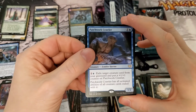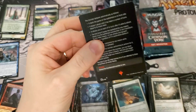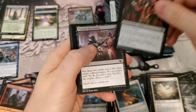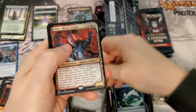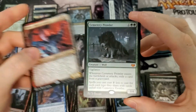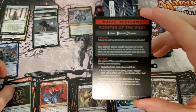We've got Patchwork Crawler. Commons. Mythic number five now — that's a good one too, a foil tree. That might be worth a little something.